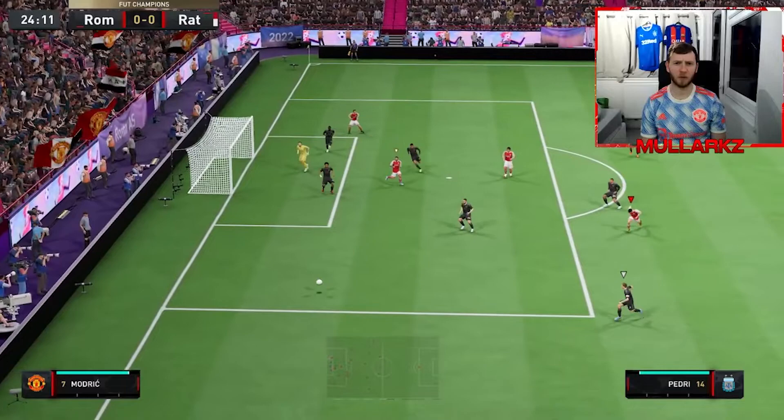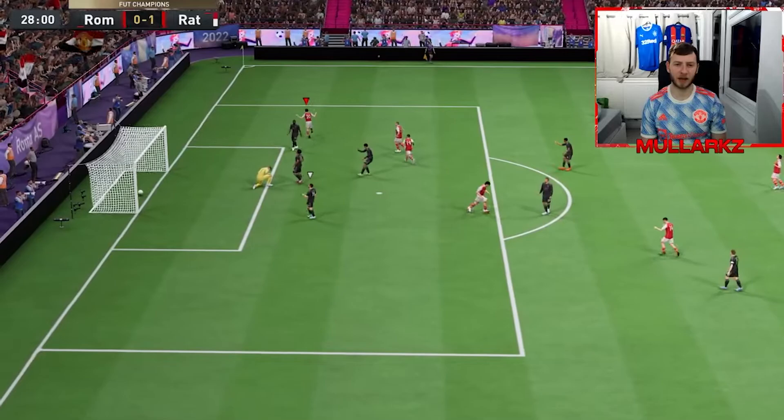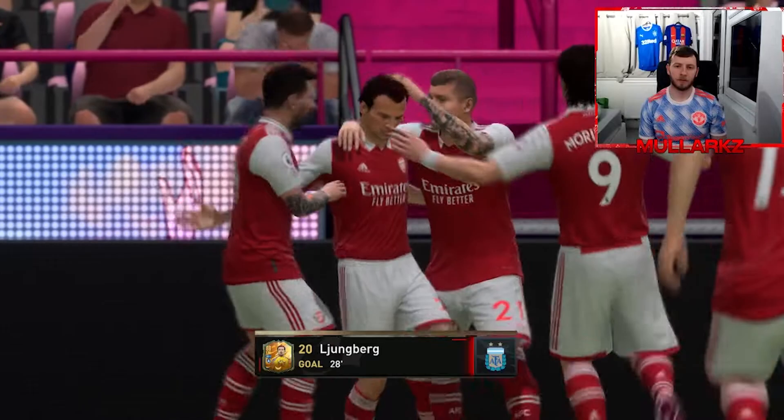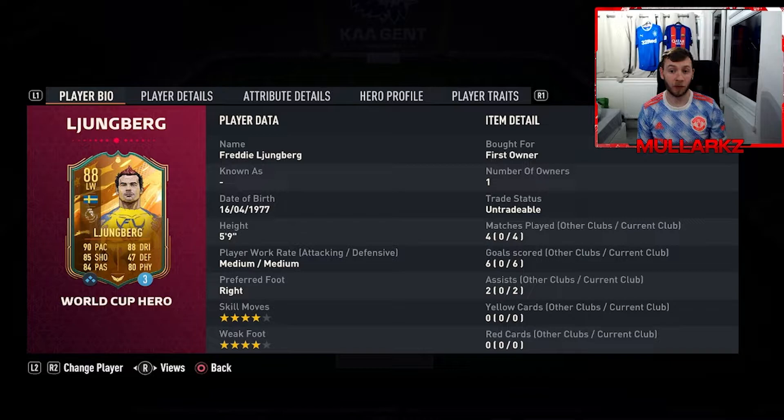Great play all round - off the bar from Lundberg. Nice bit of movement, one-twos. Great finish from Lundberg. If you get this guy in front of goal he's going to score. Look at the finish - the movement off the ball, the goalkeeper went the same way. It was a very accurate finish into the corner.